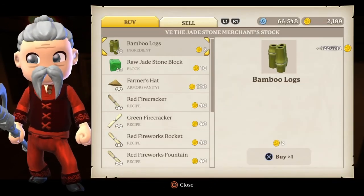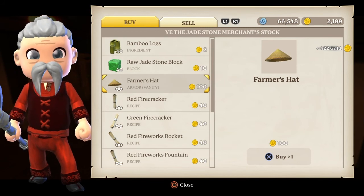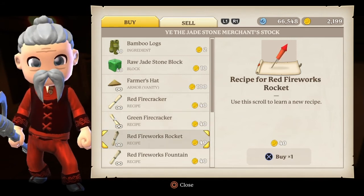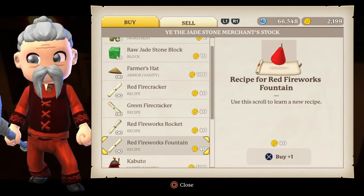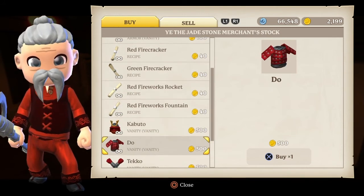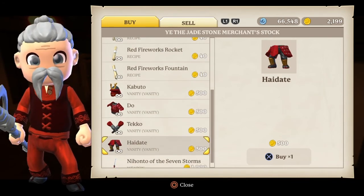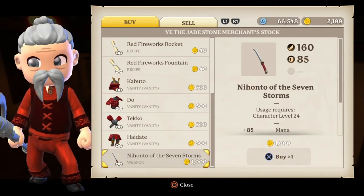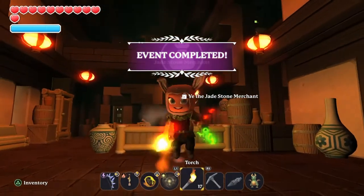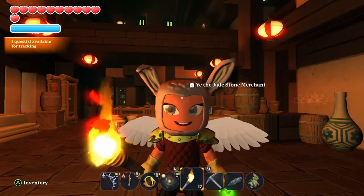Usually he has some fireworks to sell, bamboo, raw jade stones, a farmer's hat, and of course firework recipes that you can learn. Fourth of July was yesterday so — oh wait a minute, what's this? Okay, this is new! I mean I did this mission a whole bunch of times and this is new. I think I have enough for the armor — it's either I go for the armor or the sword.